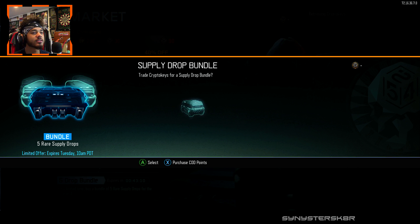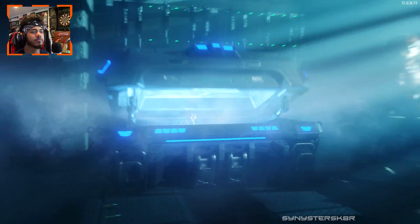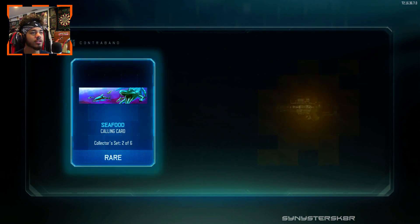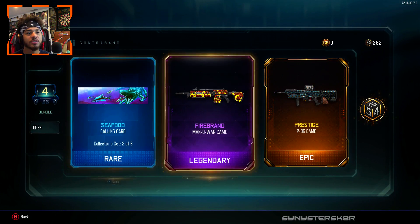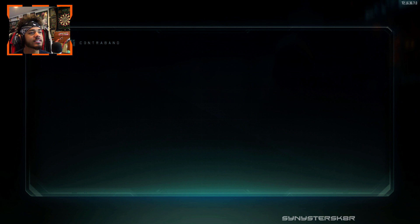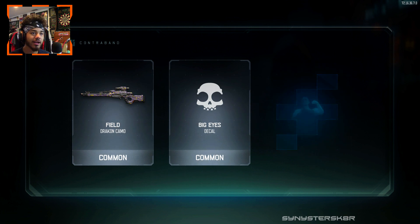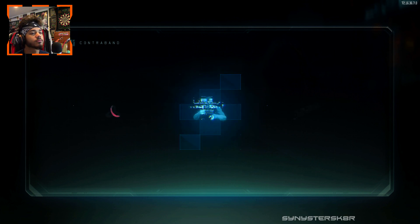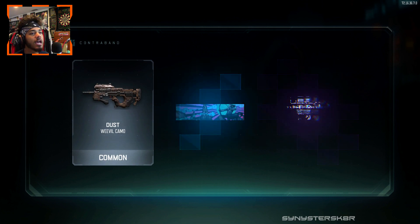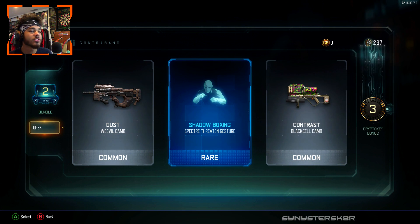Hurry up and load — it takes a long time to load, so we just have to do a bunch of cutting. There's a cool calling card, Firebrand on the Man of War, Prestige on the P06 — come on, give us something good. Big Eyes, Cash Money. I'm not happy with that. I want a weapon — that's the reason I'm opening all this stuff up.